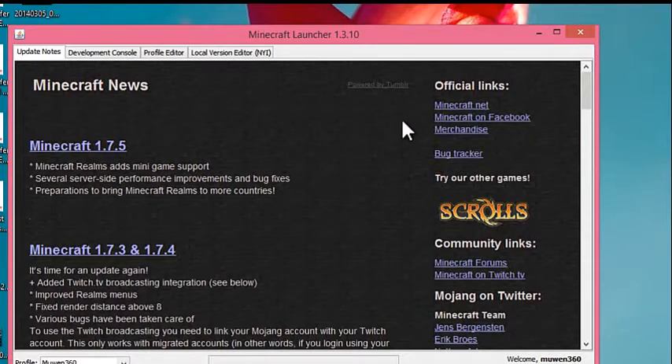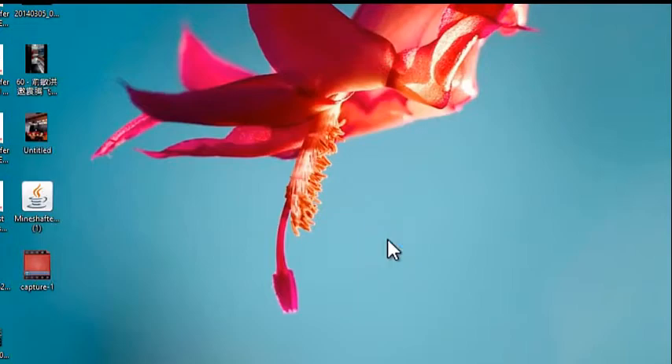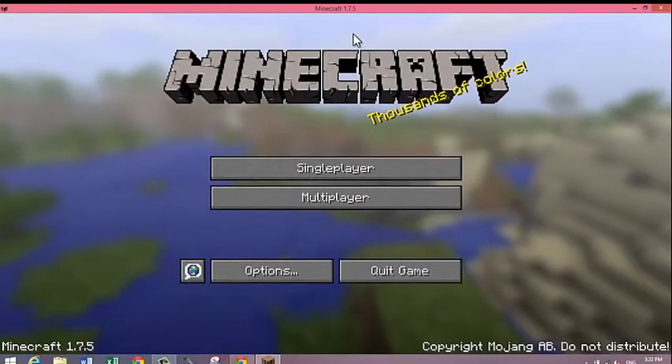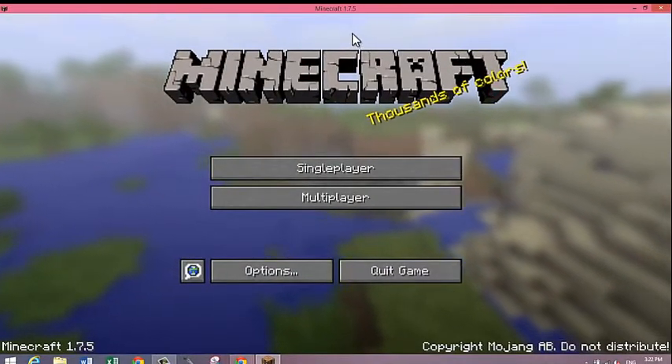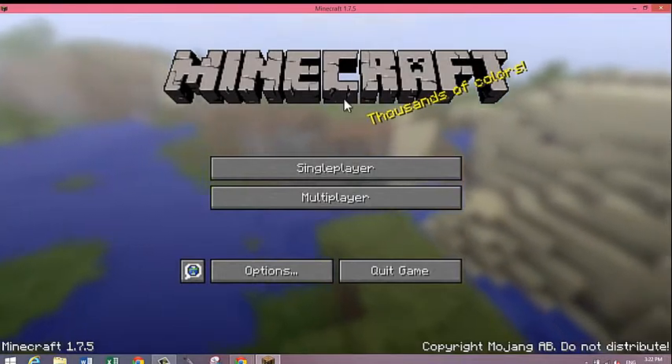And here we go — the Minecraft launcher. Click on Play. It brings us to the actual game, very simple. It's Minecraft 1.7.5, and it will always give you the latest version of Minecraft. And it works.